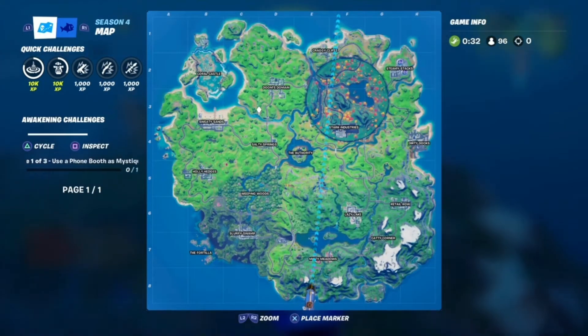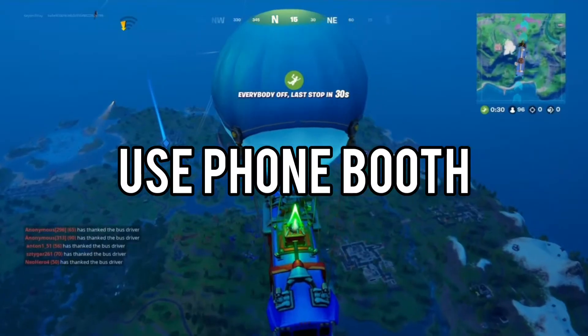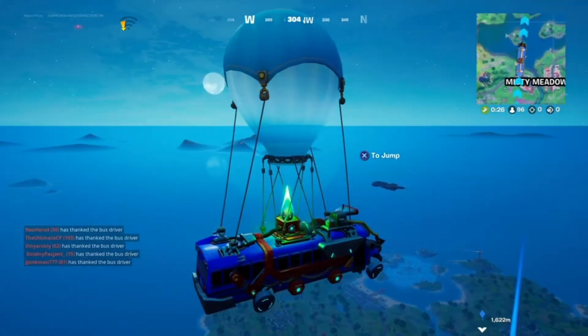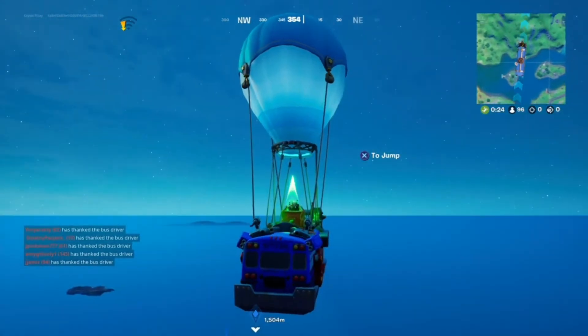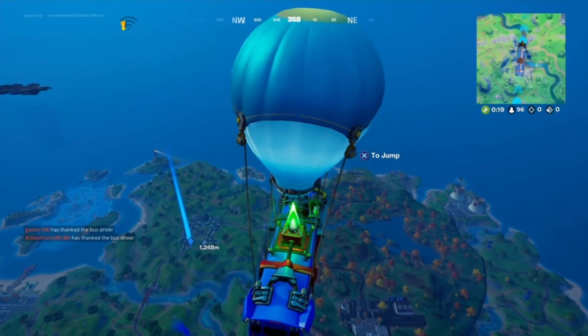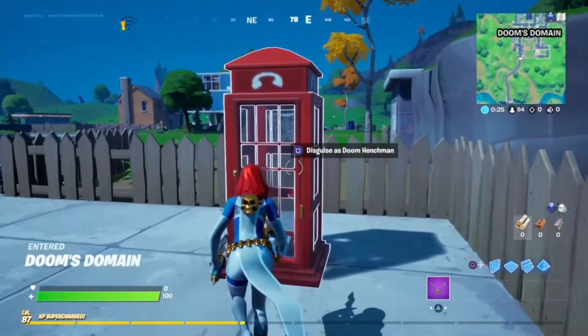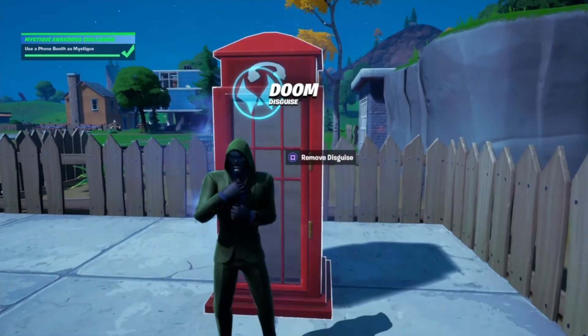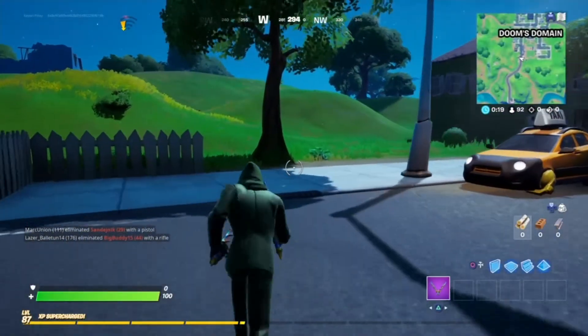The first thing we have to do is use a phone booth as Mystique. A cool place I know is Doom's Domain, so hopefully you can just land there and complete the challenge quickly. Here is the phone booth — disguised as a Doom henchman — and there we go, that's one of the challenges done for Mystique.